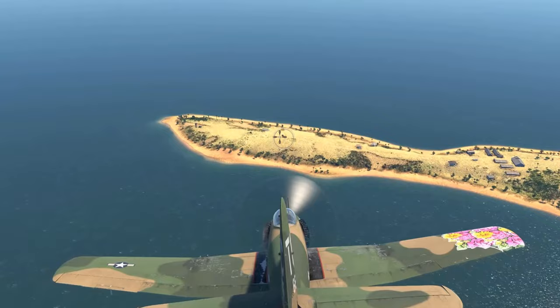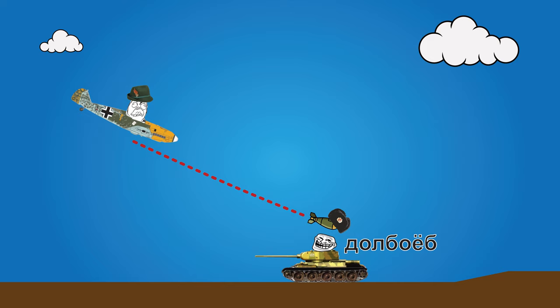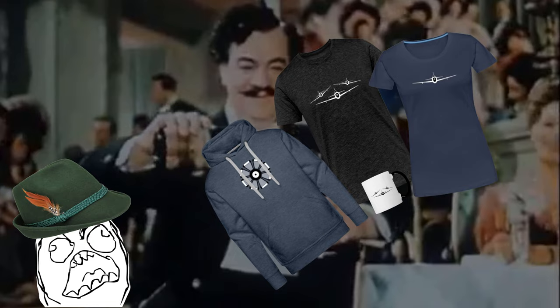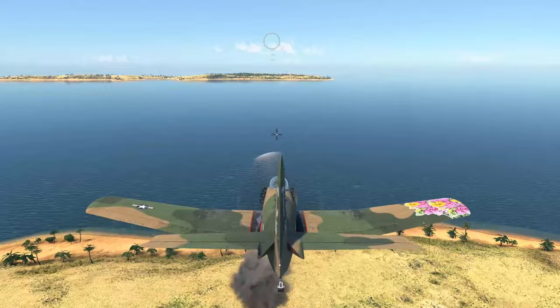Going around 400 kph is a good compromise between reliability and precision. If you're going too fast the time window for your drop will be small and the bomb will likely overshoot. If you're going too slow the bomb's flight path won't be straight and it will likely undershoot. If your dive is at the correct angle and speed, just put your crosshair slightly above the target and release your bombs once you're close enough.